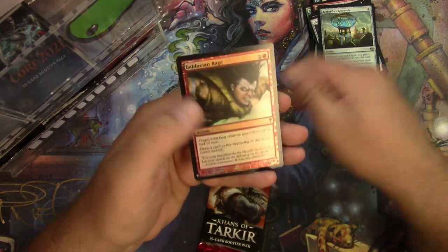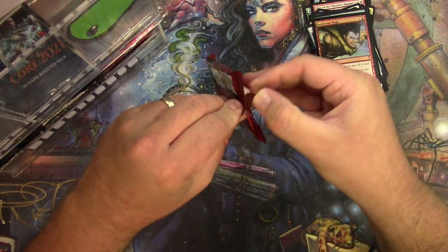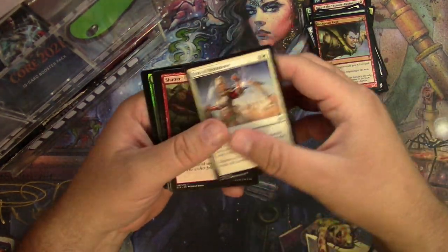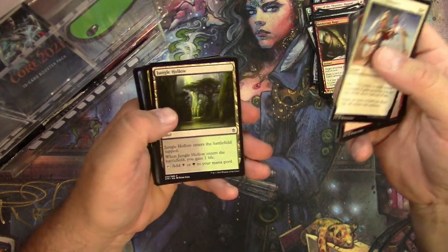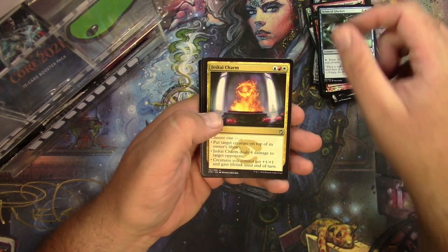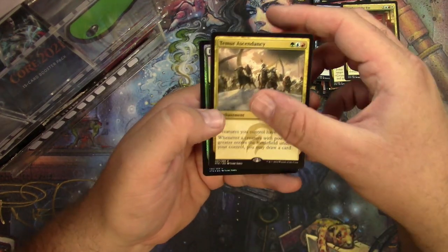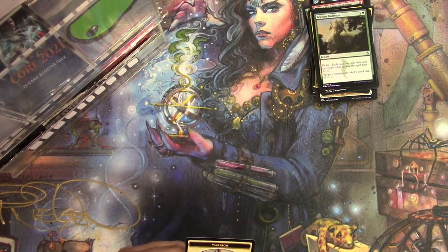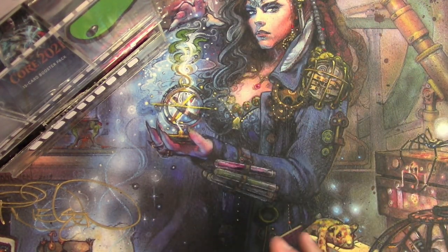Aetherflux Reservoir for a rare and a foil Balduvian Rage. All right, Khans of Tarkir pack — chance at a fetchland, good luck Stephos. Oops — Resistance, Shatter, Hollow. Scion of Glaciers, Jeskai Charm, Warden of the Eye, Temur Ascendancy, and a foil Become Immense for your Khans pack. There you go, Stephos — thank you very much, cards are on the way to you.